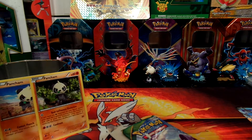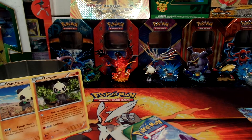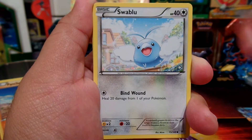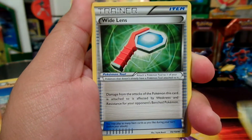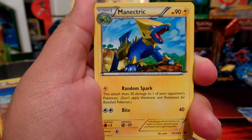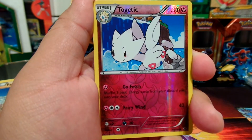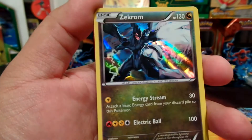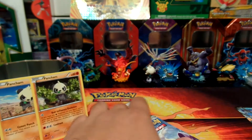Here's the first Roaring Skies booster pack. Hopefully you guys get a Shaymin — it's always nice to get Shaymin, not gonna lie. First card is Electrike, Swablu, Bagon, Exeggcute, Fletchling, White Lens, Manectric, Trainer's Mail, reverse holo Togetic — and our rare is a holo Zekrom! Oh, that's pretty cool. So far one holo.